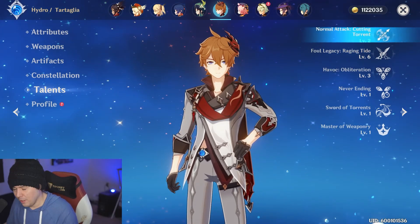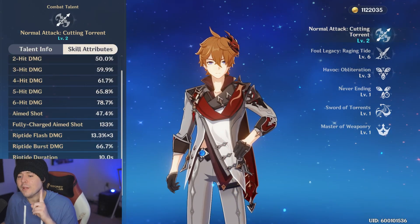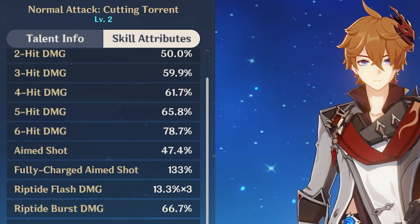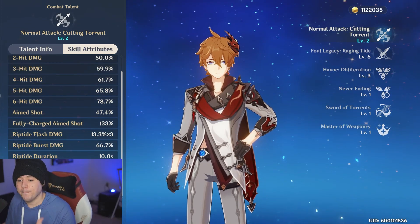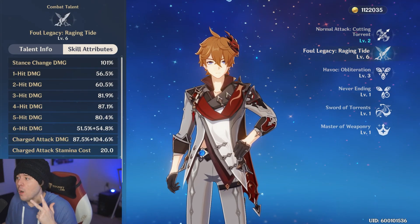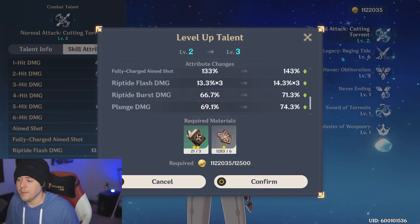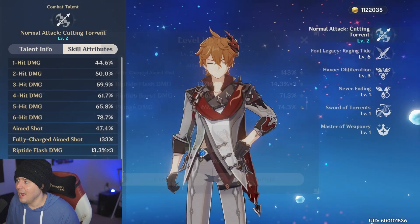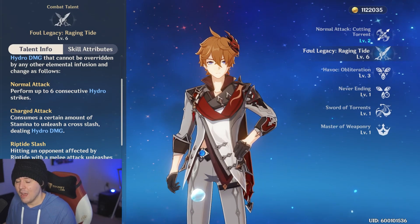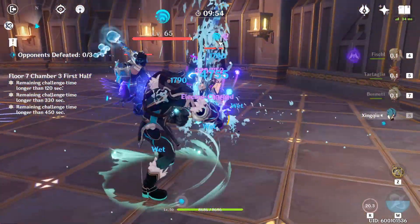There are multiple riptide effects to understand. Riptide Flash — triggered by charge attacking in bow form against an enemy with riptide — has a very small multiplier and you don't really care about it much. Then there's Riptide Burst, Riptide Slash, and Riptide Blast. You do need to level up his normal attack skill, as that increases Riptide Burst damage. Riptide Burst procs when you defeat an enemy with the riptide effect. Riptide Slash procs every time you hit someone with the riptide effect on, and you apply riptide every time you crit in melee form due to his ascension passive, Sword of Torrents — that's why crit chance is so valuable.